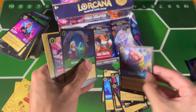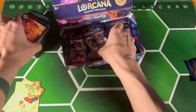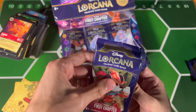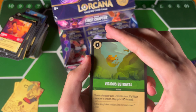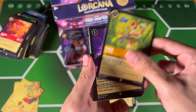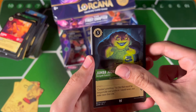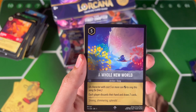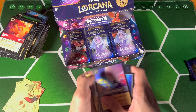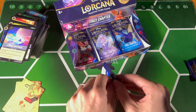Minnie Mouse Foil — cool. Tomatoa — cool. We're almost done, probably no Enchanted in this box. Very unfortunate, I'm sad about it. Vicious Betrayal, Mufasa, Abu. Jumba, One Jump Ahead, Fishbone Quill, A Whole New World — needed that. Maximus — oh, that's a card I actually use. I've been iffy on Maximus, I have it in my Amber Emerald deck but I'm thinking about taking it out.